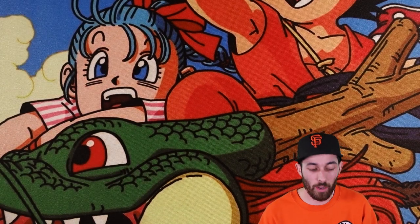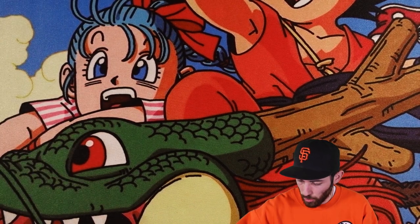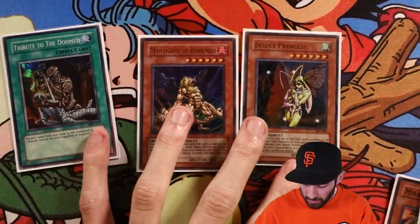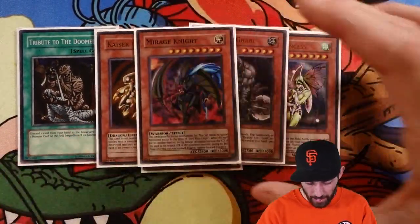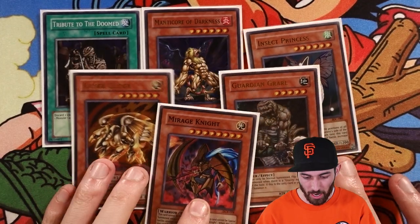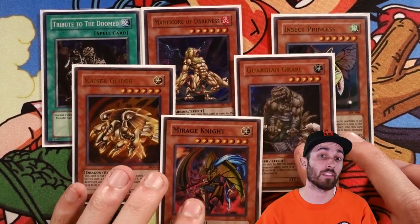That has been another Legendary Collection opening. We're probably going to hunt more of these until we finally get something good in Metal Raiders, Pharaoh's Servant, and Legend of Blue Eyes. To do a quick recap, we pulled Tribute to the Doomed, Manticore of Darkness, Insect Princess, Kaiser Glider, Guardian Elma, and Mirage Knight. A lot more holos than you normally get from these old sets, and especially this particular Legendary Collection, but nothing really worth noting compared to last time. Hopefully this is the bad luck we got out of the way for next time. Let us know what your favorite cards are from these sets in the comment section down below. Please like, comment, subscribe — any old sets in particular you'd like us to try to get our hands on within a reasonable price range, and we'll try to bring those to you guys as soon as we can. Thanks for watching.